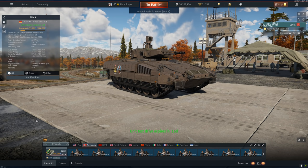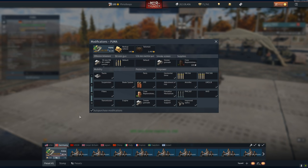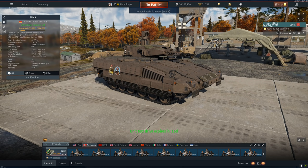Ladies and gentlemen, welcome back to the channel. Today we are finally featuring the Puma on the channel. I would have loved to play this on the dev server, but there's just really no chance of getting a good feel for this vehicle on the dev server — we would have hopped into the Afghanistan custom battle and got completely dunked on constantly. But here it is: 8.3, 30 millimeter, 140 or 120 APFSDS.